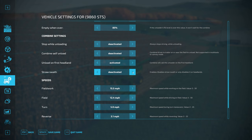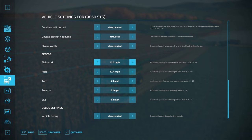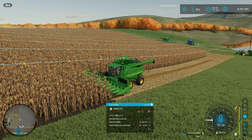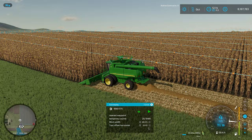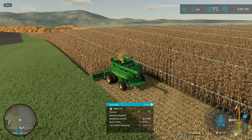You can also adjust maximum available speeds for field work, driving normally on the field, turning, reversing, and approaching a silo to unload — I leave these on default values. This is a great opportunity to show the nearest waypoint feature: I select nearest waypoint, hit play, and the combine picks up right where it left off and continues combining down the row.